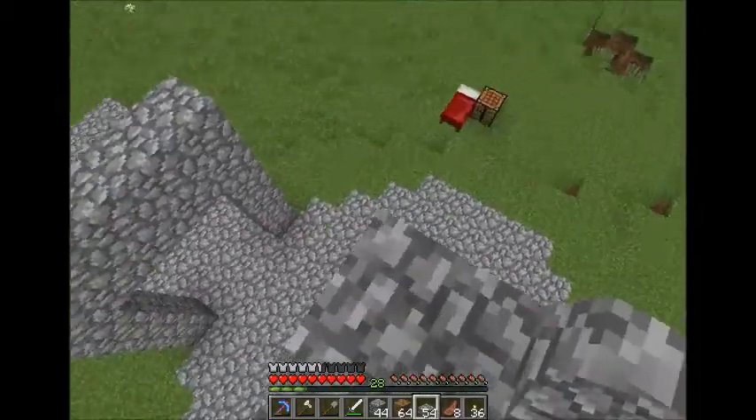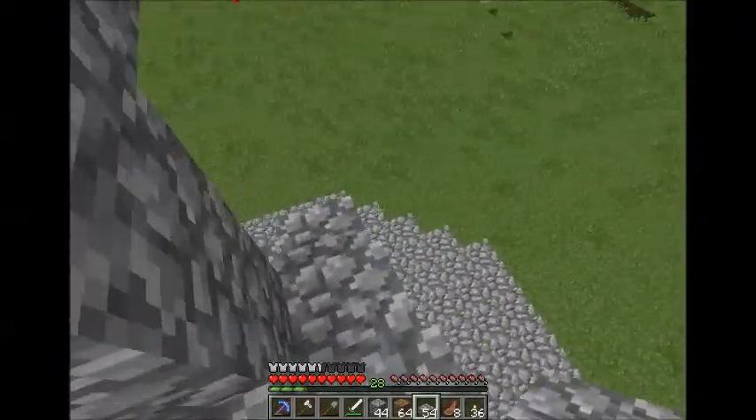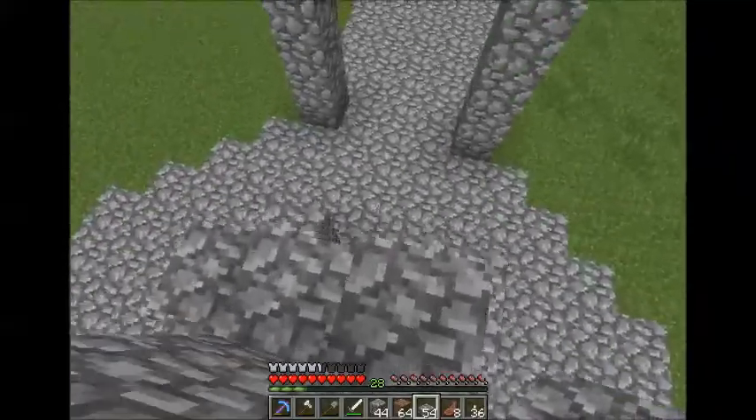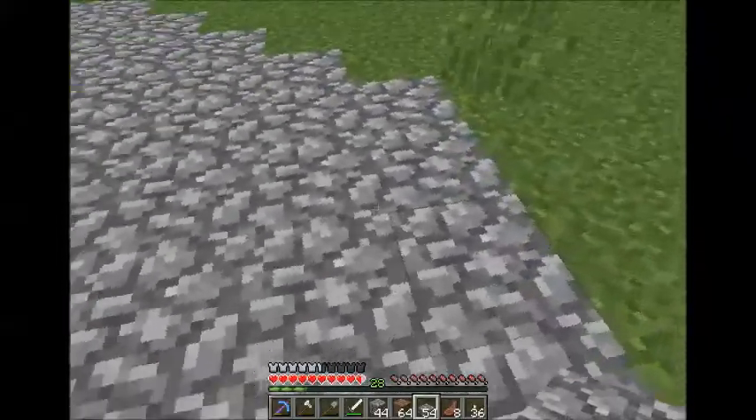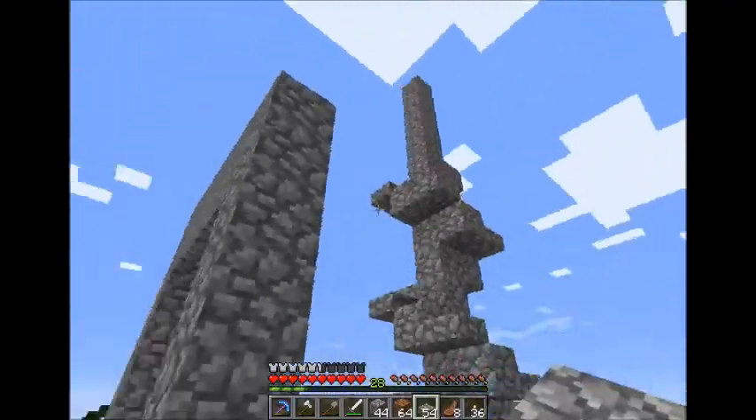And then we'll have it in this... it's five out. So a five... I don't really know how to call the radius of this. What is the radius of this? One, two, three, four, five, six — so it's a seven radius circle kind of thing for the tower.